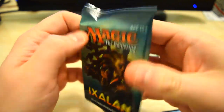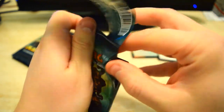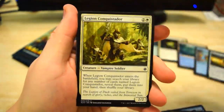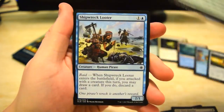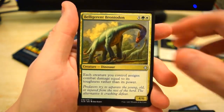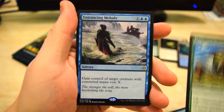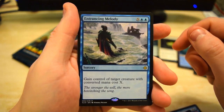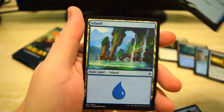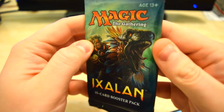Let's see if we can get another good pull. Round it down again — Shapes of Nature, Spineback, Entrancing Melody as our rare. Don't think that's worth a whole lot. And on the end we got the Island.